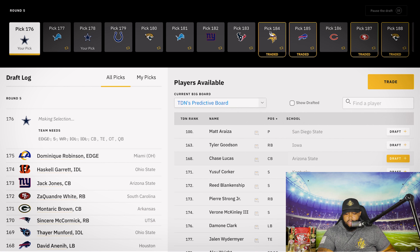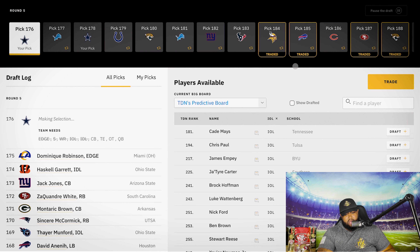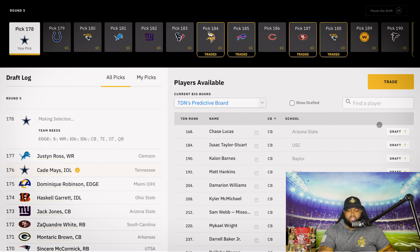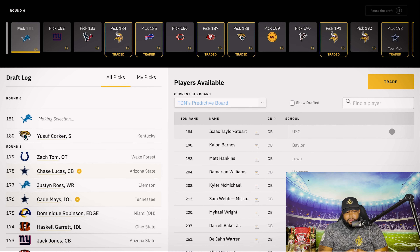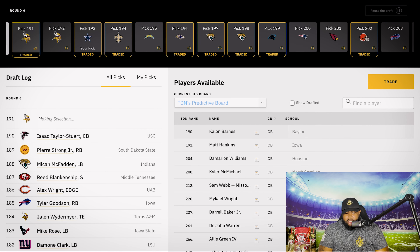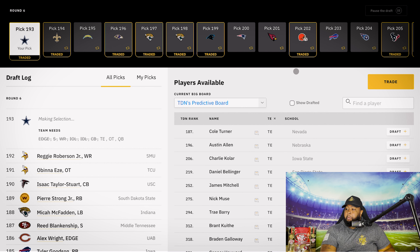Let's slow down here. Do they need a punter? They've got Brian — I'm so ready to put Matt Araiza on anybody's team, that kid is amazing. We've got Jabril Cox and Michael Parker at linebacker, but I feel like at some point we want to move on from Leighton Vander Esch. Going Demarco Jackson from Appalachian State at 176 — I like this kid a lot.